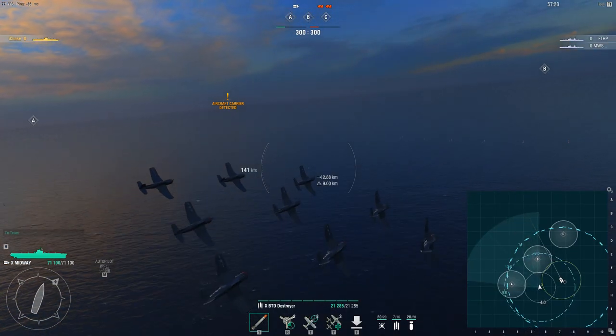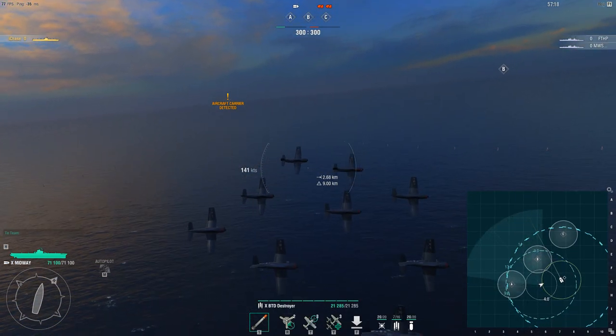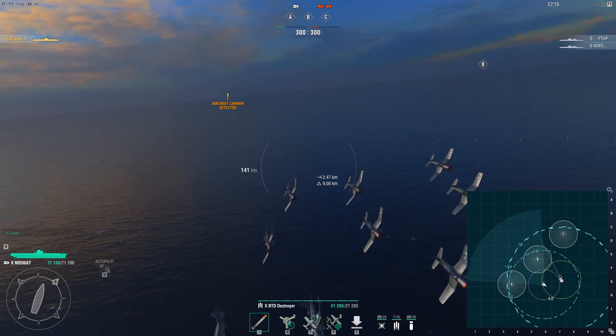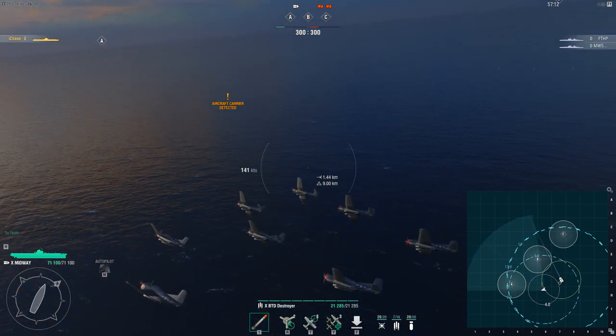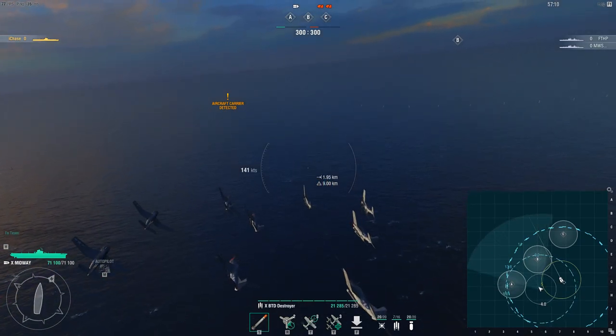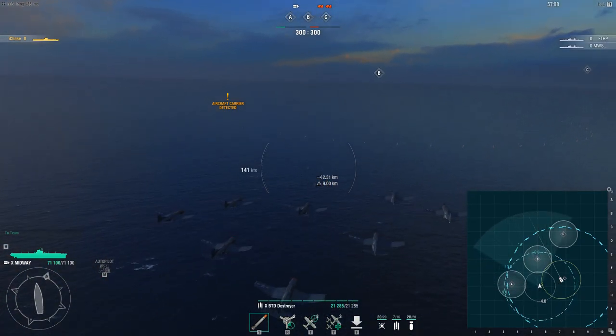For those of you who are playing surface ships, you might have noticed that sometimes your AA is able to blot things out of the sky, and sometimes entire squadrons fly in, attack you, fly away — or fly in, attack your friendly ship, and fly away.